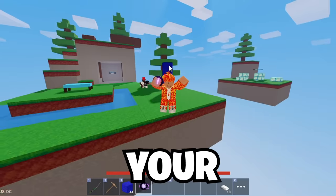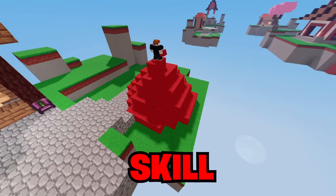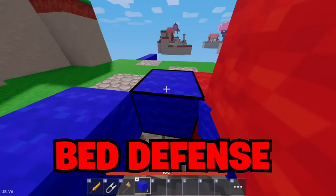These are 23 Roblox Pet War skills your enemies fear. For the first skill, we have a skill you can use to noclip through your enemy's bed defense.